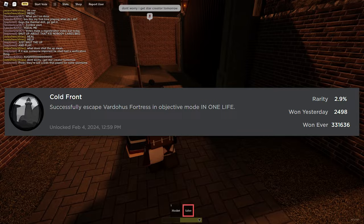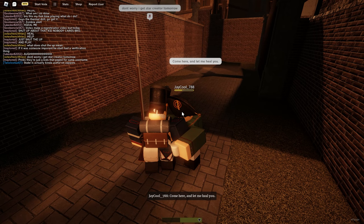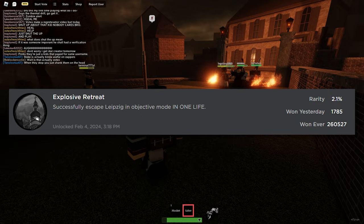The next badge you are going to need to get is Cold Front: successfully escape Vardaha's Fortress in objective mode in one life. So you need to survive this map without dying one time. You cannot die once — just survive it and you will get the badge.